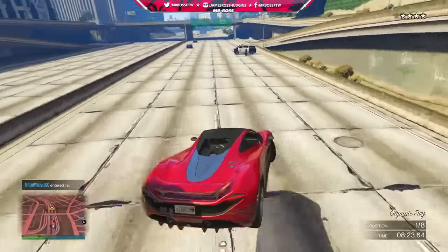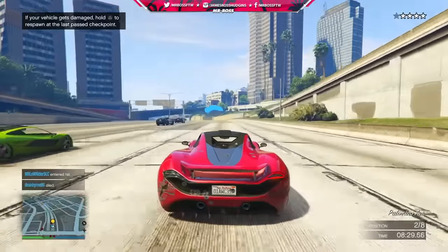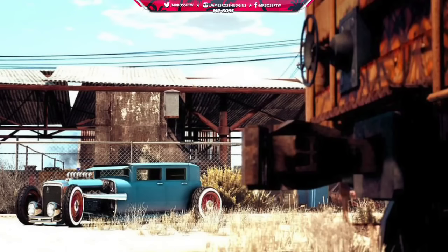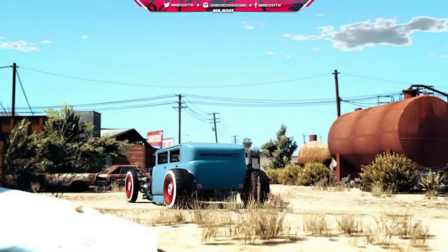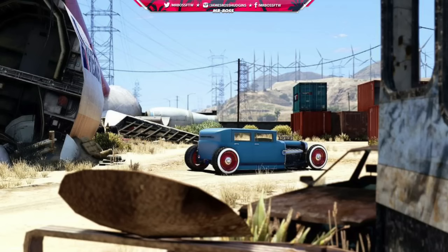We've taken a look at hybrid cars in the past where they essentially combine two cars in-game and fuse them into one. This one he sent me is just absolutely incredible — it's a combination of the Hot Knife and the new Albany Roosevelt. A lot of hybrid cars we've looked at kind of look funky and almost don't look like they belong, but these photos are absolutely beautiful. It's like it was a car that was born into the game and didn't need mods to recreate it or be fused together. That is just an absolutely beautiful hybrid design.